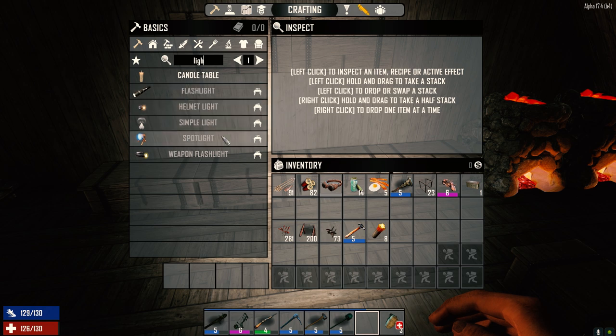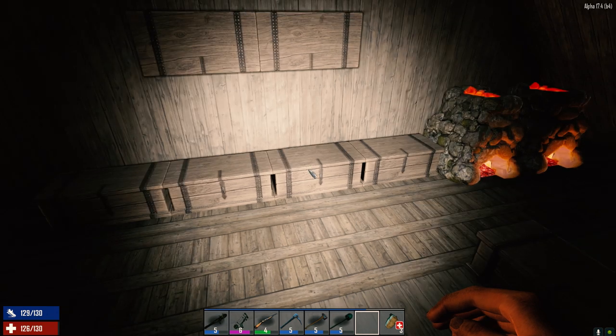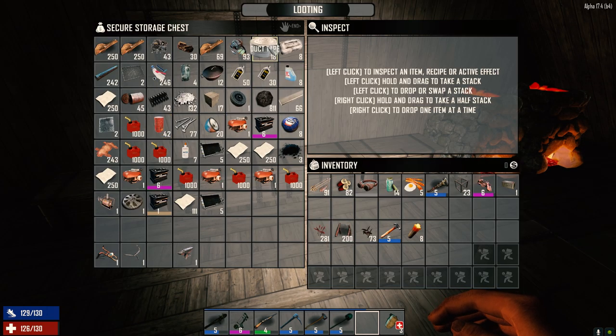Looking at the crafting menu — helmet light, simple light, spotlight. A spotlight needs a headlight, electrical parts, duct tape, and iron. That is so easy to make. Let's make four of them.